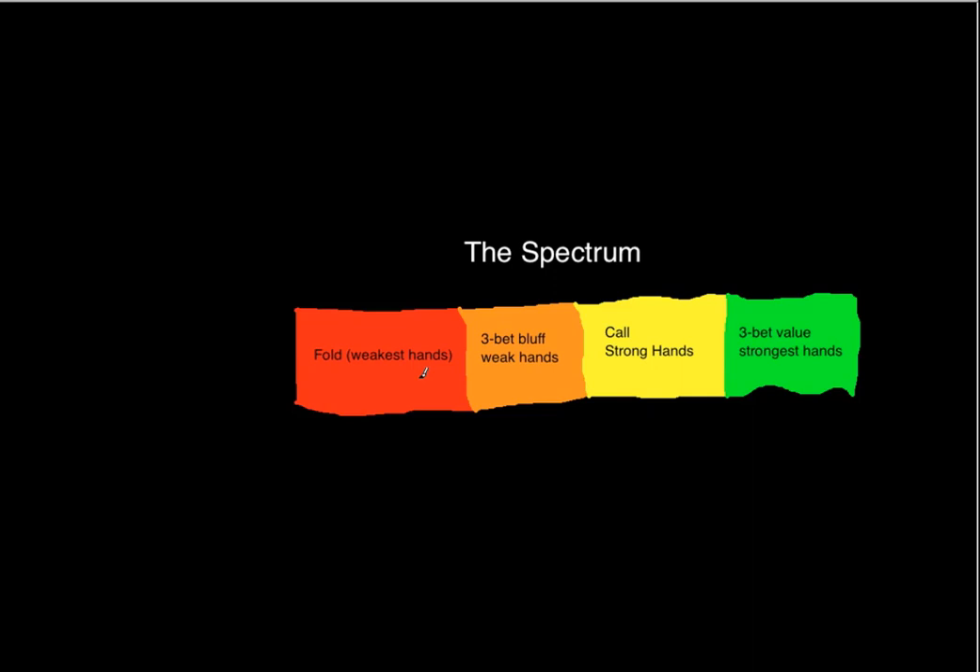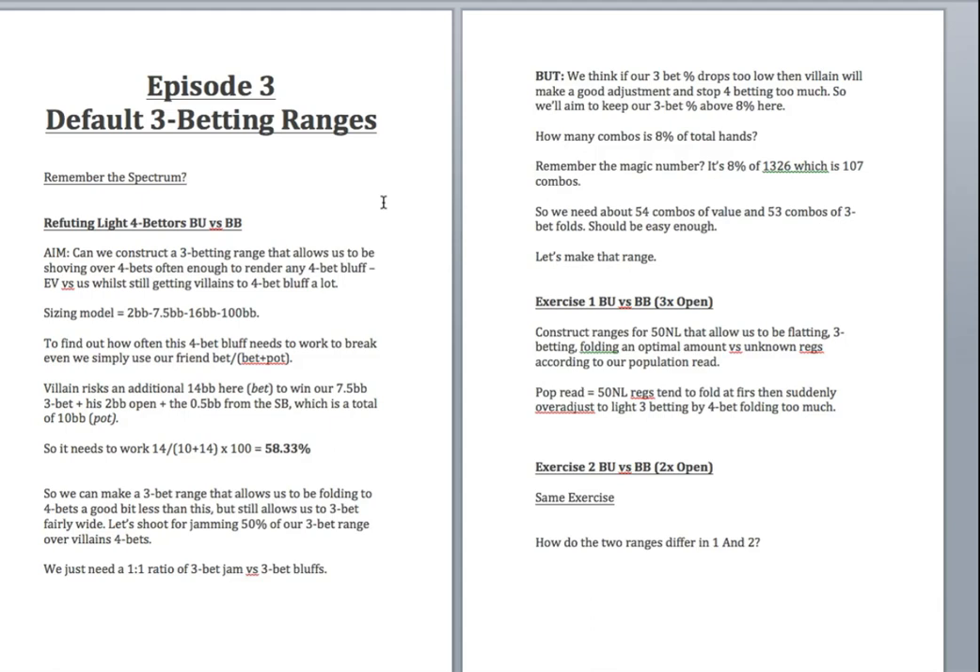When we design ranges today using a more GTO, math-based approach, we'll keep this spectrum framework in mind. From last time, we touched on making someone's 5-bet unprofitable. Now we're moving to the big blind, where the flatting aspect is more interesting — you can flat a lot more hands than from the small blind, you're getting better pot odds, you're never getting squeezed, and you're closing the action.